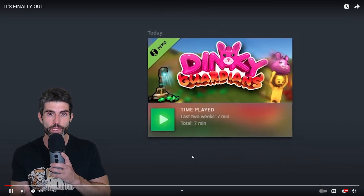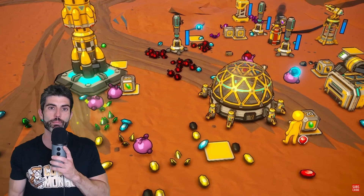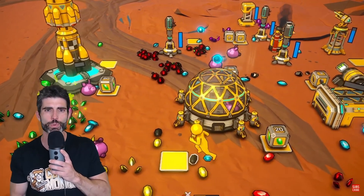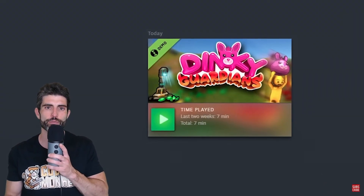Alright, so it's finally time — it's out right now! You can go ahead and play the free demo for my game Dinky Guardians right now! The game has a nice mix of automation mechanics with some colony buildings, some defense and resource gathering elements. So go ahead and download the free demo and give it a try!